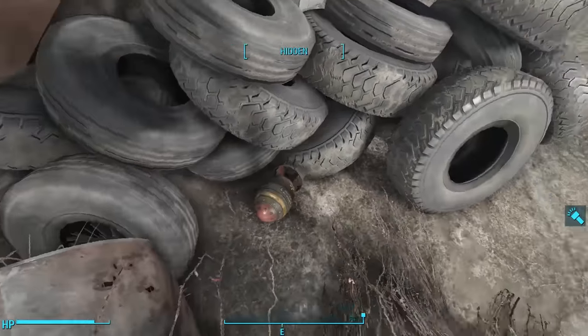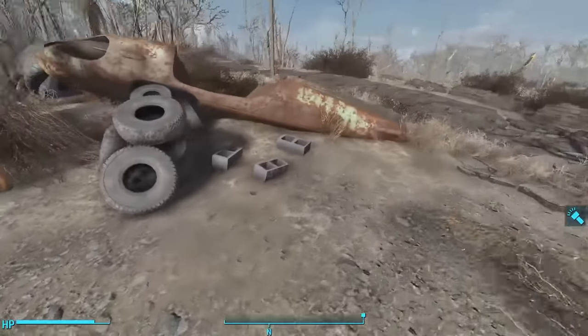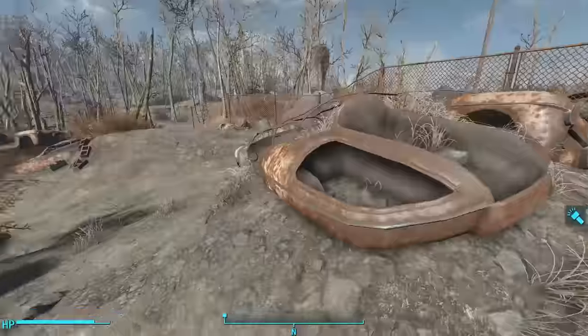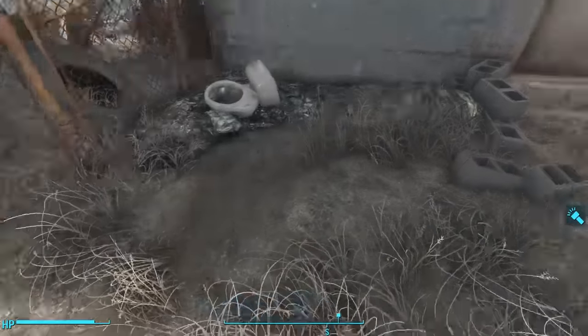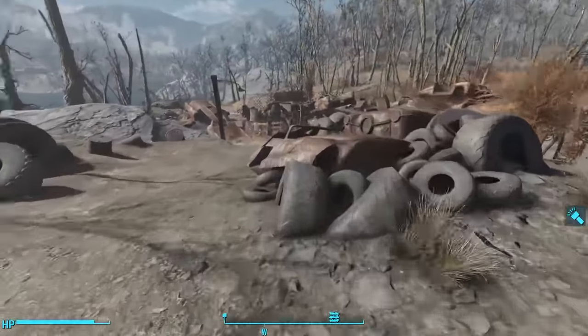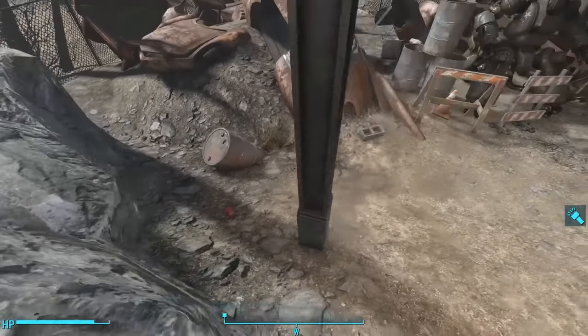In my game I couldn't select the mini-nuke — I had to jostle it a bit, knock into it, and move it around before it finally dislodged and I was able to loot it. There's a little bunker building to the left, but we'll check that out in a minute. As we continue to explore the disposal site, we find some flamer fuel right next to a half-buried barrel.